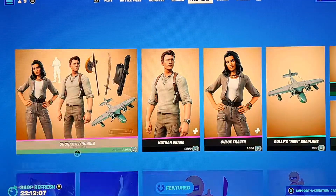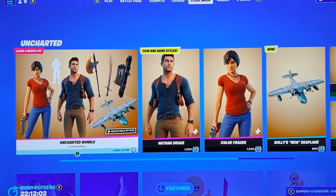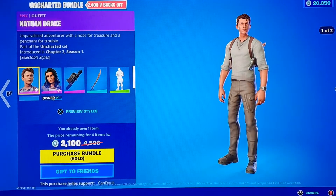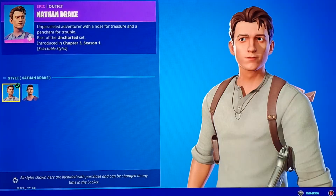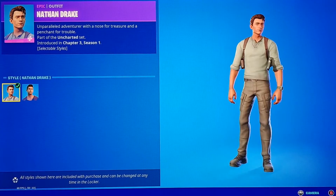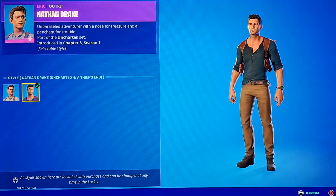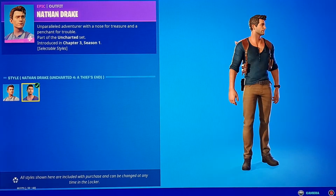Up first we got the Uncharted skins — these actually haven't been out for a while, they're pretty rare. We got Nathan Drake, which looks like Tom Holland. I'm not sure if it's Tom Holland but let me know. We have the Nathan Drake style, the Nathan Drake Uncharted 4 style, and then A Thief's End — I'm guessing that's the movie.